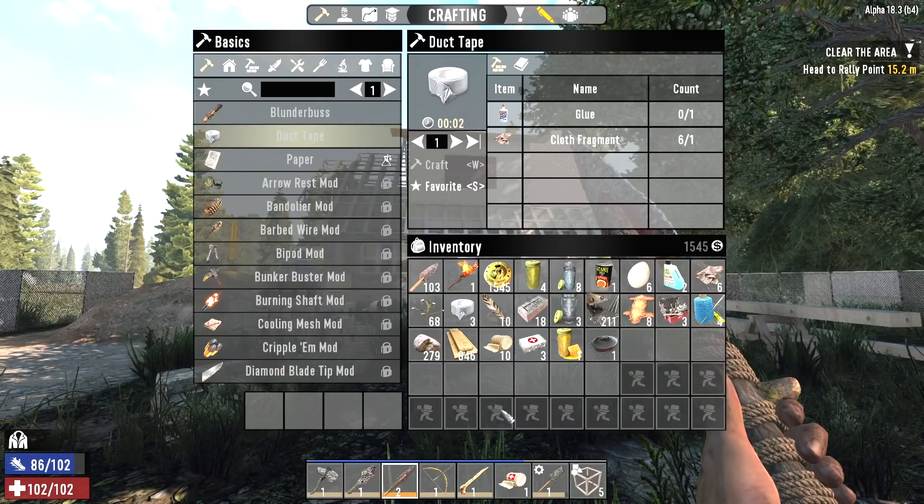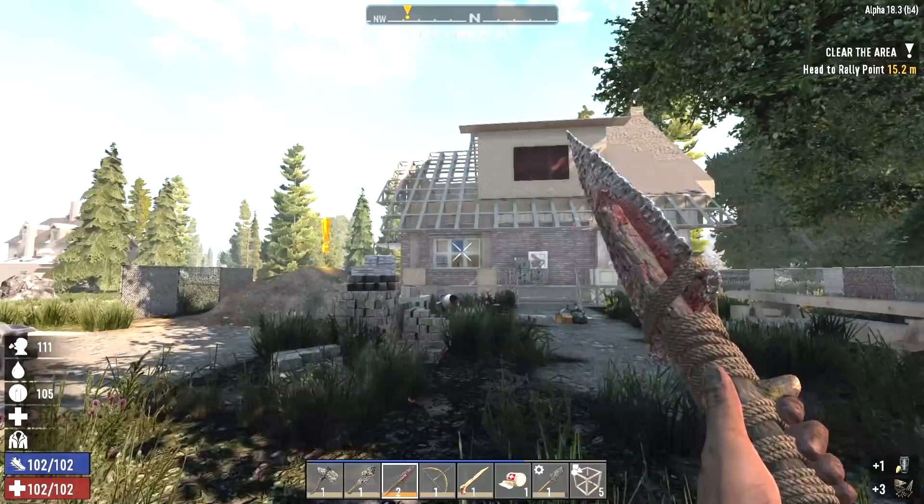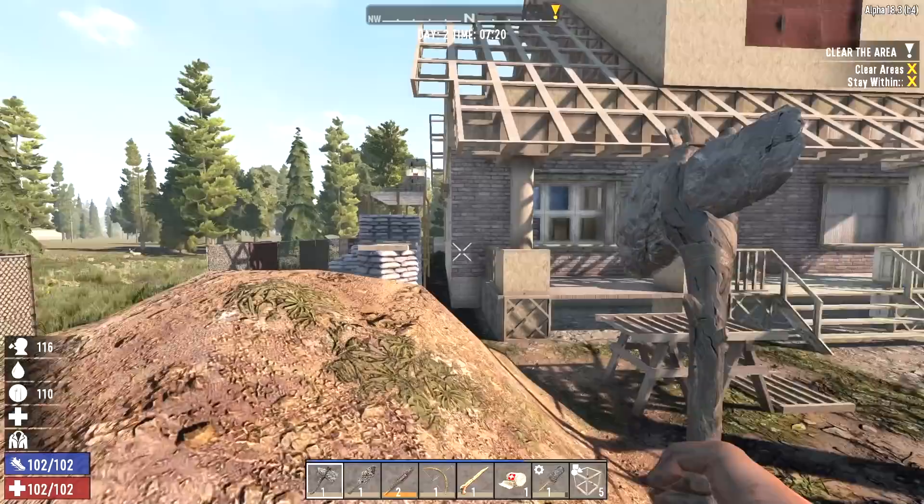This is the building we need to clear out. Let's go ahead and eat something first to get our stamina up to full — that's our last can of food, though we do have a jar of honey and some eggs. I know I can loot this place and then activate the quest so all the stuff resets and I can loot it again, but I'm not into doing stuff like that.